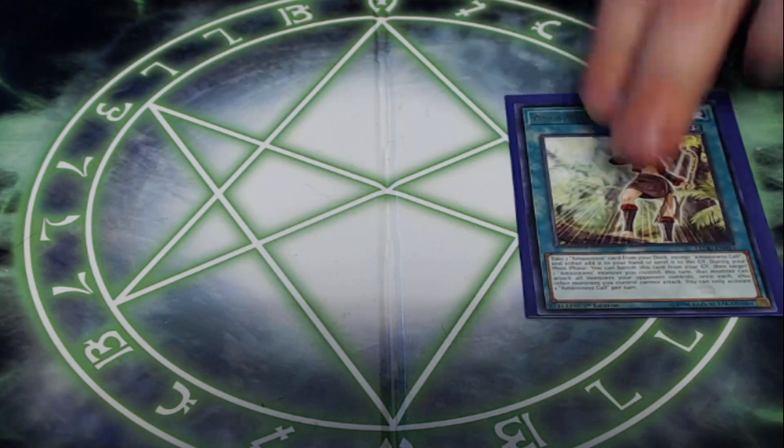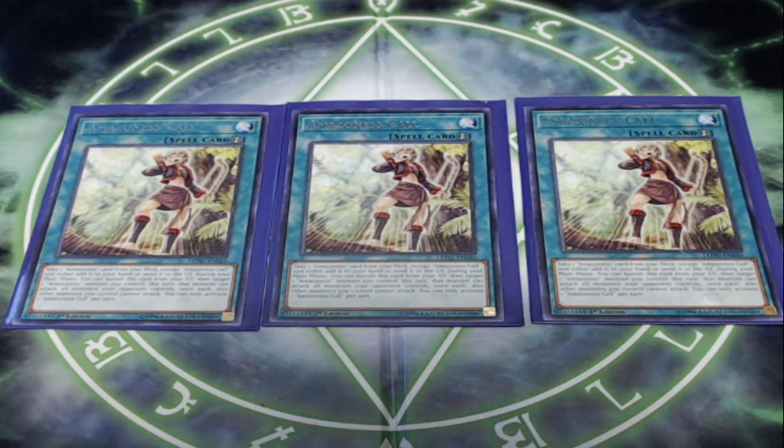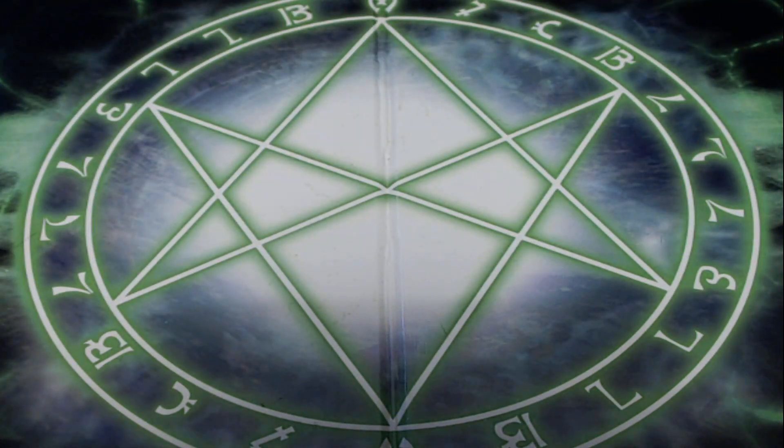Next, I'm playing three copies of Amazonas Call. Amazonas Call is a quick play spell that says take an Amazonas card from your deck, except Amazonas Call, and either add it to your hand or send it to the graveyard. It searches out whichever Amazonas we need — normally Princess or Warchief. The quick play aspect means you can play one on your turn, set one, and play it on your opponent's turn. Always be generating card advantage. This card also has the effect that you can banish it from your graveyard to target one Amazonas monster you control, and it can attack all monsters your opponent controls, but other monsters you control cannot attack. If your opponent has a wide board, you can ram in, not die by battle, and remove with the trap card.